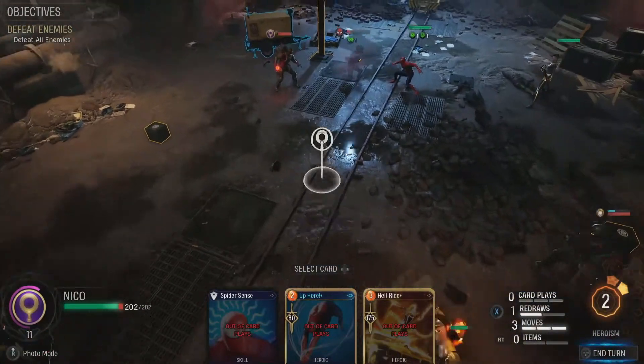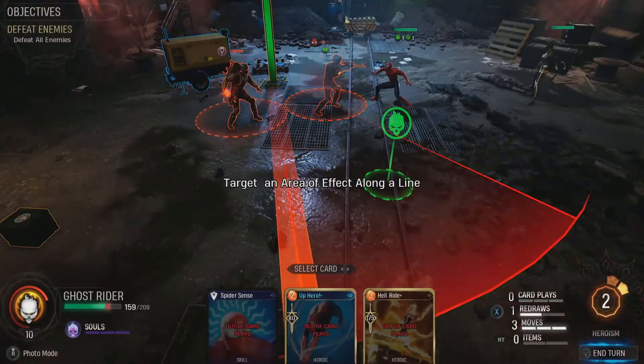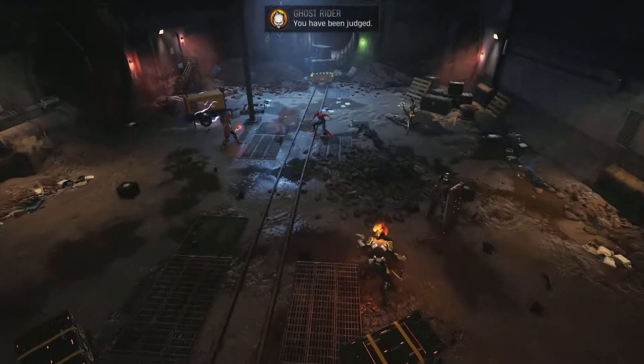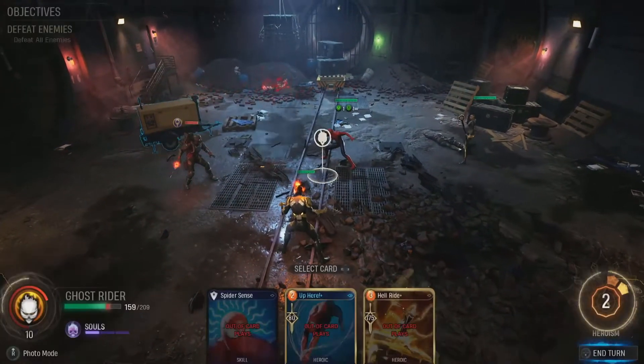When you play him the right way, the benefit is of course that he does massive amounts of damage. Even though the marksman went concealed again, I'm going to be able to take him out with this topple trap here with Ghost Rider.